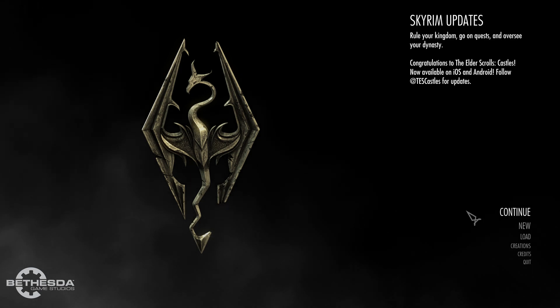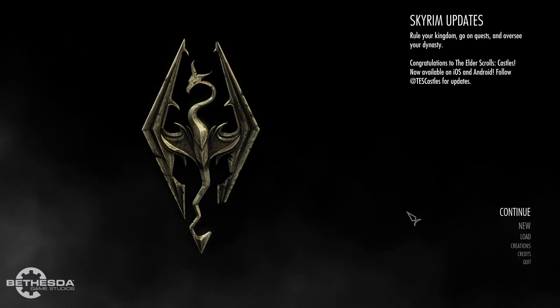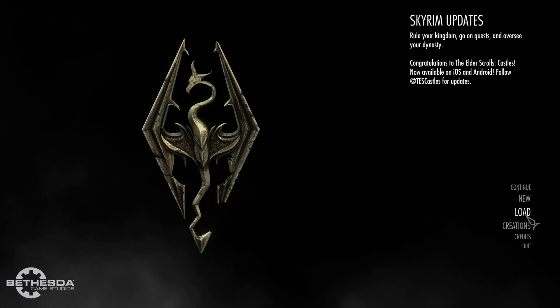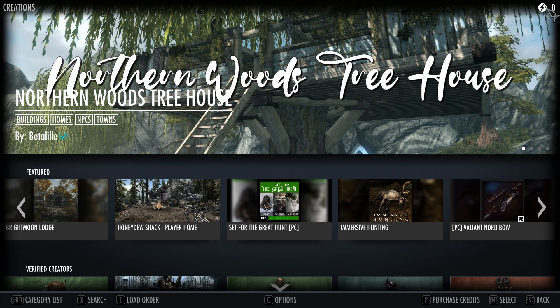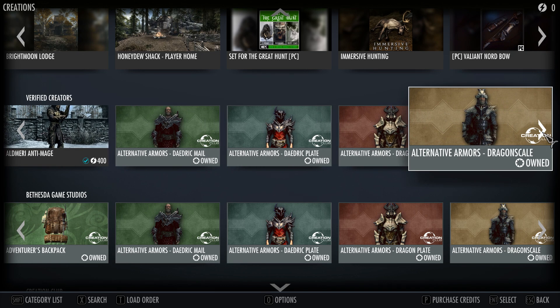Straight to the point — in the main menu you need to own a Creation Club mod called Arcane Accessories. If you have Skyrim Anniversary Edition you will have this, as you get given around 150 Creation Club mods. However, if you're just on Special Edition you won't have it. If you go to Creations it'll take you to the Creation Club, and in the top right are your credits — you need to buy Arcane Accessories.